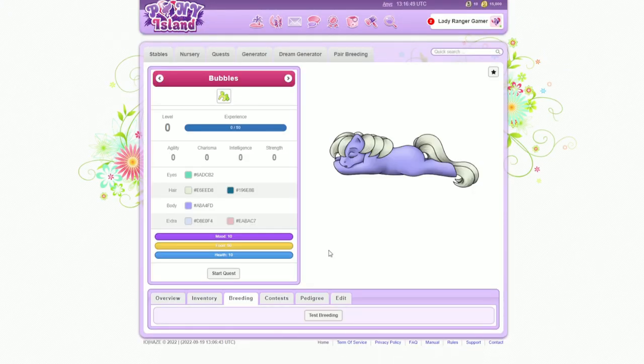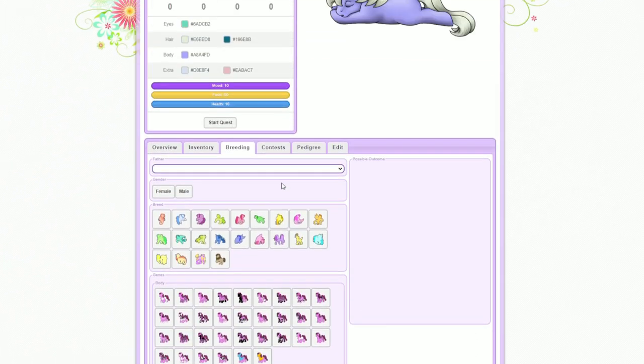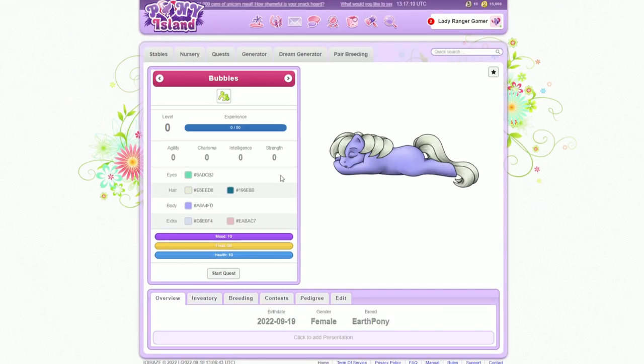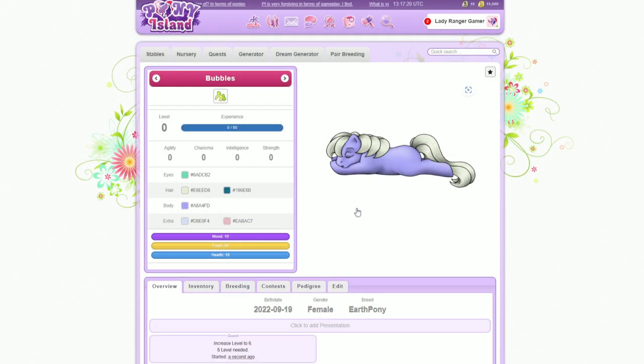Let's go back to stable. Bubbles hasn't aged up by the looks of her. I'm just going to press test breeding. It's proper genetics though — I know they're not realistic genetics, it's like a fantasy genetics, but they look pretty complicated actually. There's a button here — it says start quest. I think I'm definitely going to need easy. Let's go easy for now, just so I don't embarrass myself too much.